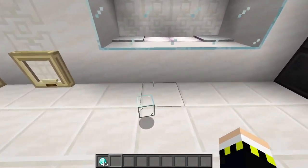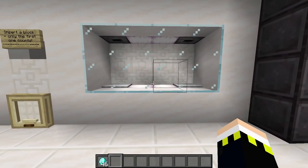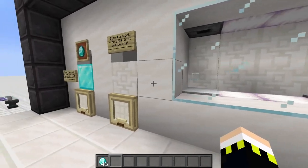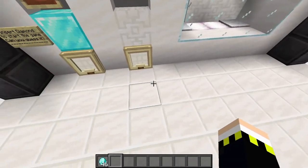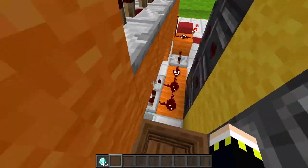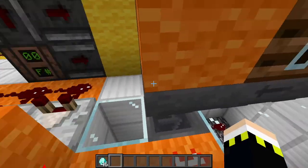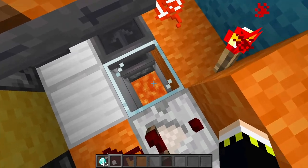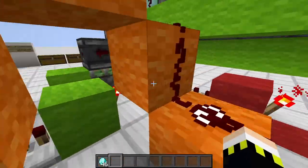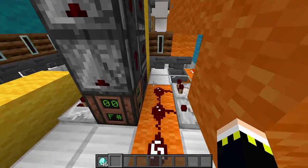Only the first item you insert counts — everything else gets burned. So it's truly foolproof: you could put in a full stack, or have a hundred players spam the hopper completely, and it wouldn't change anything. It's timed to only count the first item. All subsequent items get burned in the lava by a self-emptying dropper down there.